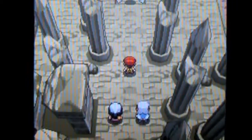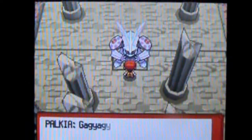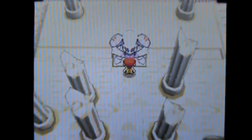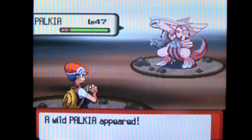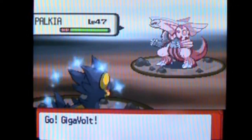Mythical Pokemon - Palkia. Walk forward. Oh my gosh, I love this music. Palkia, Level 47, Water Dragon type, with the moves Waterfall, Ancient Power, Dragon Claw, and Spatial Rend.